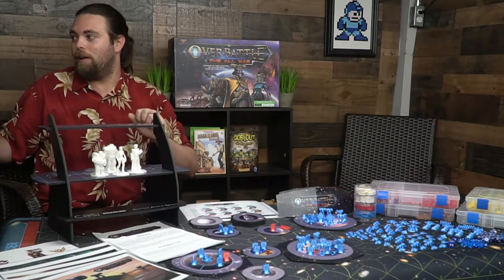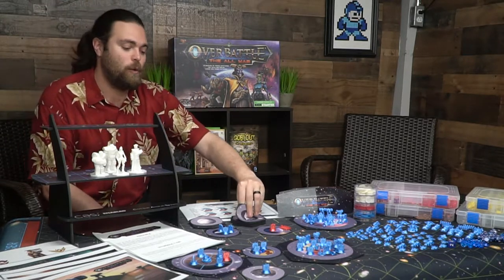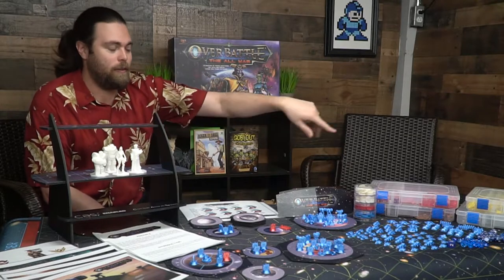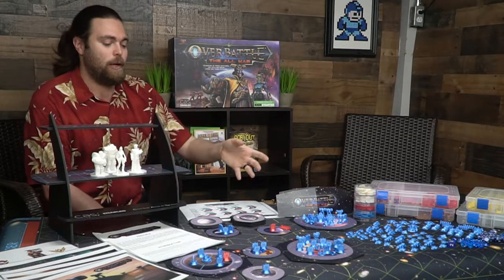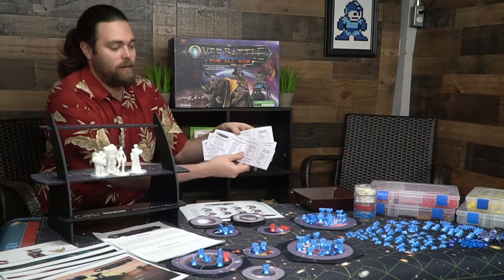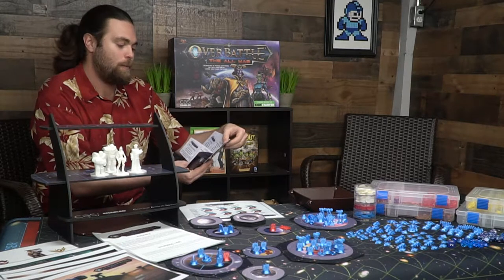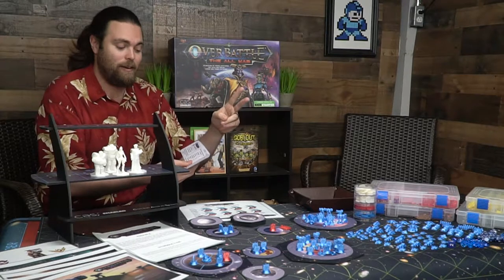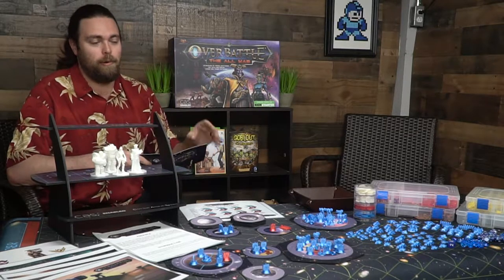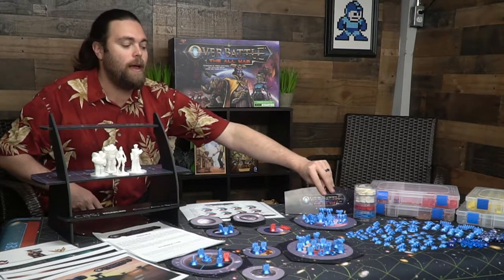After that you'll be rolling for initiative again and placing down certain things. Everybody gets two asteroid pieces to place around the board however they'd like. After everyone places, the Sin player also places his planet, and then everybody gets to place their starting units. These little hidden screen boards give you your basic starting units — most characters get the same starting units except for the Sin, who gets two commanders, five infantry, a transport, and a shipyard, because they can only build smaller things as refugees.